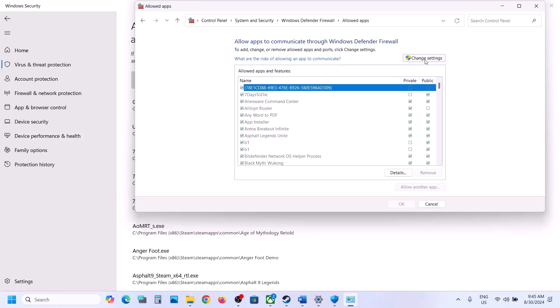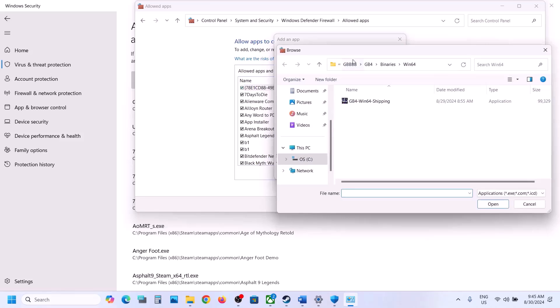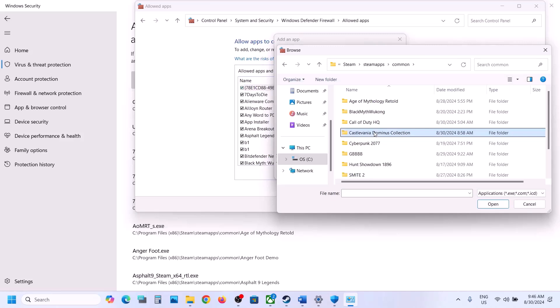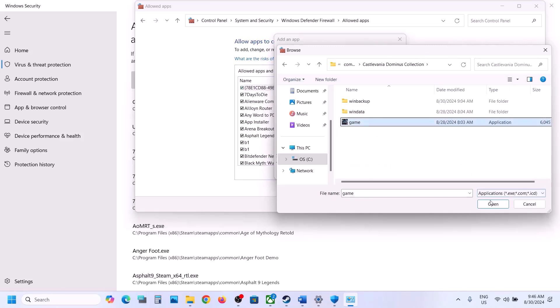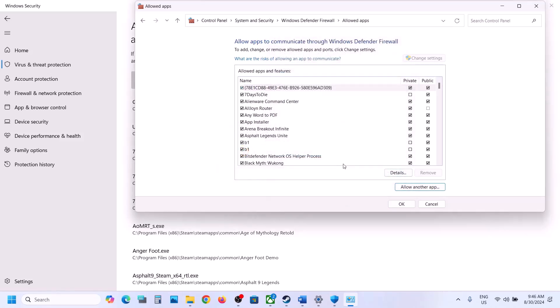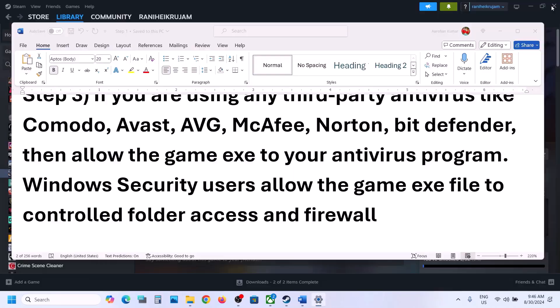Now type 'Control Panel' in the Windows search box, go to Control Panel, then System and Security, then Windows Defender Firewall. Click on 'Allow an app or feature through Windows Defender Firewall,' click Change Settings at the top, click 'Allow another app,' click Browse, go to the game installation folder, open the game folder, select the game EXE file, click Open, then click Add. Once the game is added, launch the game and check.